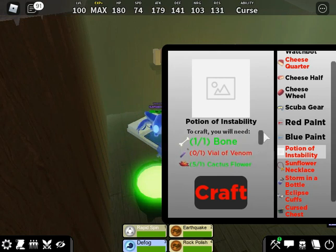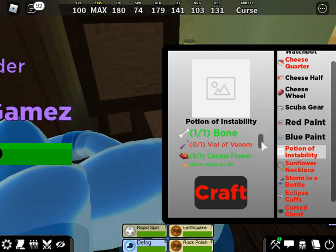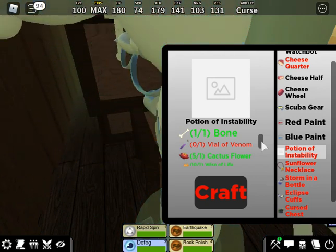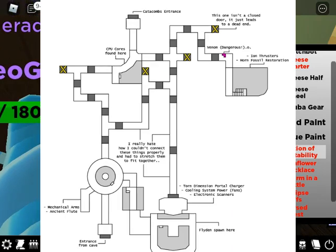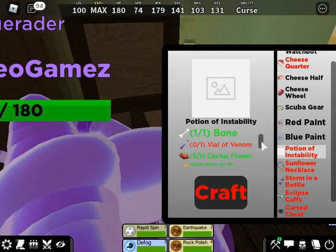Now that you have your brewing manual, you are able to craft the Potion of Instability. To get the potion, you are going to need one bone. Bones are gotten only by defeating other players, whether that be in private matches or just out in the wild. If you ever need an easy way to get bones, I would recommend getting a friend to help you out, or hopping on an alt account on another device and just continue defeating each other. For a vial of venom, you are going to need to find an empty vial, which can be found in the barrels around the map. Then take that vial, go into the dark facility, and there's a map — go to this location. There is venom, and you take the venom and put it into the vial — and you've got yourself a vial of venom.